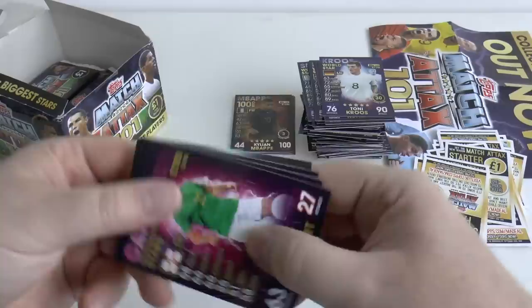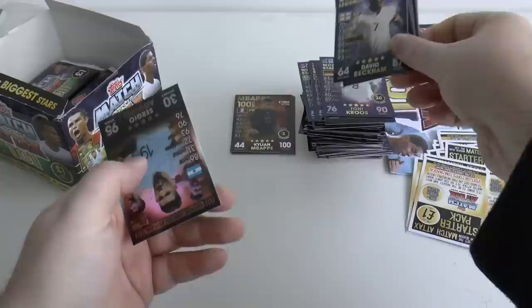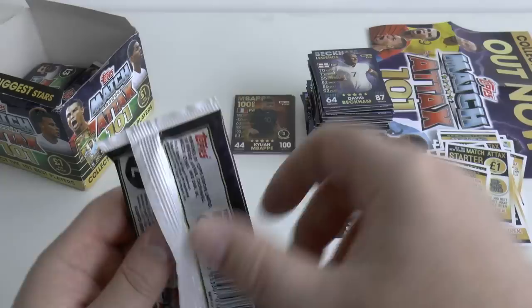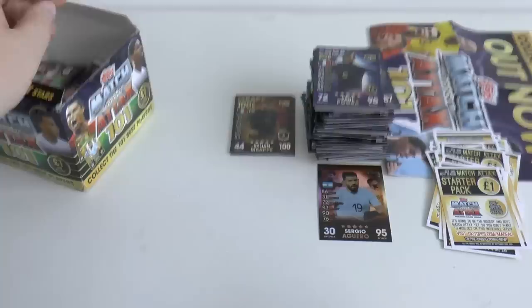Pack twenty-one: Henderson, Di Maria. Oh — it's David Beckham, legend card. Not particularly rated highly — 64 defence, 87 attack. And our limited edition from the box is, ironically, bronze Sergio Aguero — the one that's five in every eight multi-packs. I don't know why they do this. That is typical football cards and stickers luck though — let us know what you think in the comments. That is real poor luck.